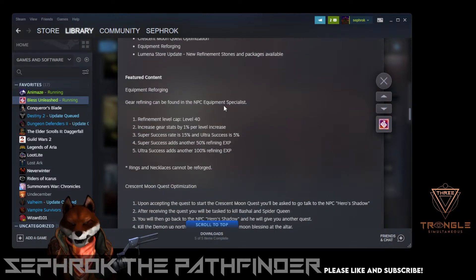So as you can see here, gear refining — you can find it at the NPC Equipment Specialist. It's a level cap of 40 on the gear, it seems like. And then a couple things about the success rate and stuff. I tried it out in game and it seems like it's a little confusing, so let's go on over to Bless and check it out.